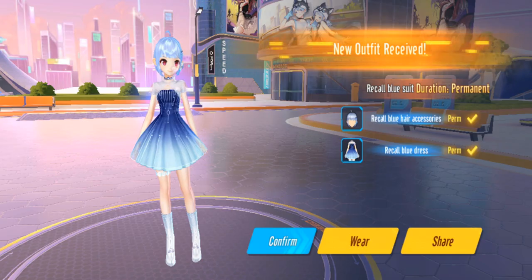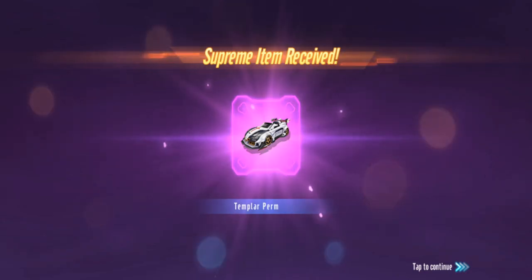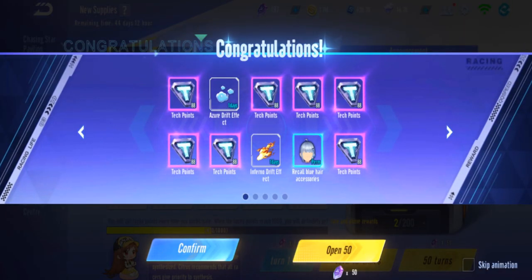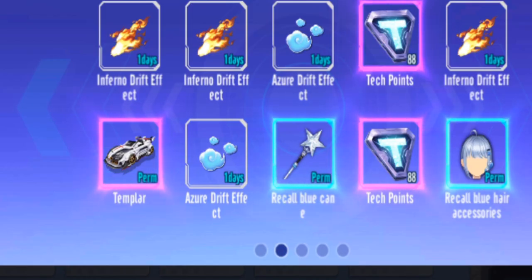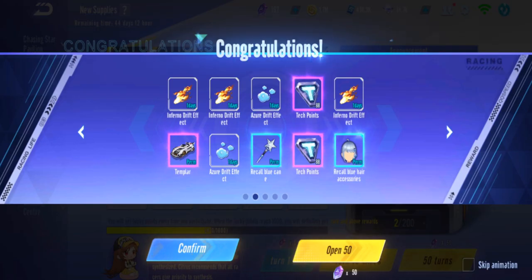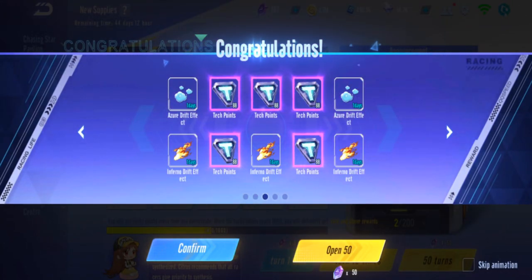Okay, second 50. We got some costume permanent - and we already have Templar but we instantly got the car, except we got the wrong car. Okay, well we lost but we got it early.